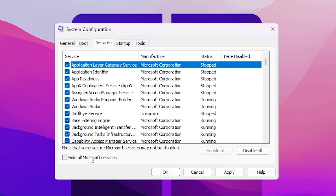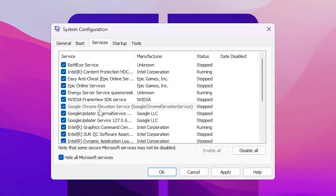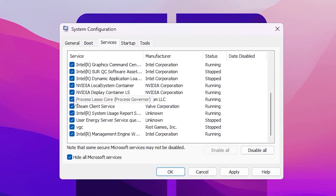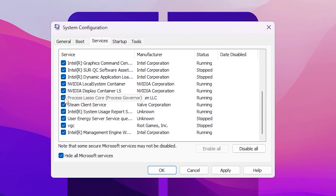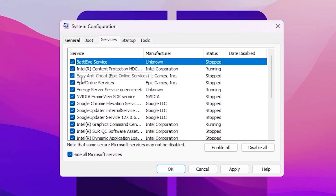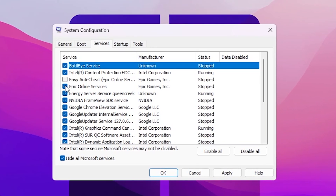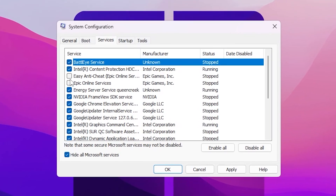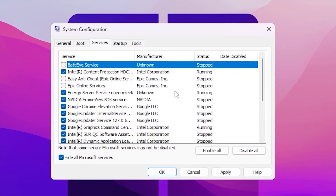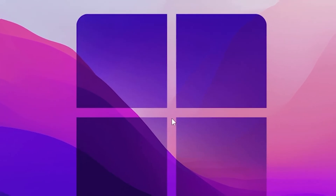Now go to the Services tab and click Hide All Microsoft Services to hide important Microsoft services. From here you can uncheck the services you don't want to start on boot. I am unchecking Process Lasso, Easy Anti-Cheat, Epic Games Service, and Battle.net Service. After that hit Apply, click OK, and save the settings.